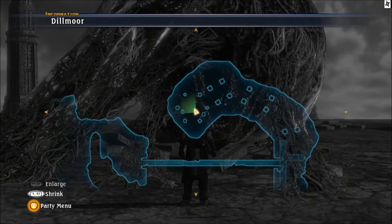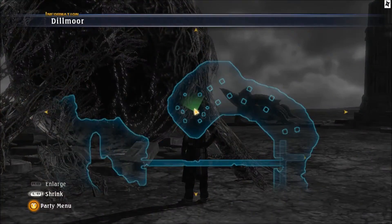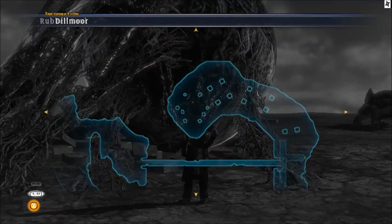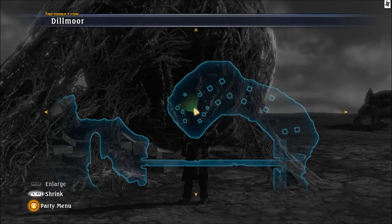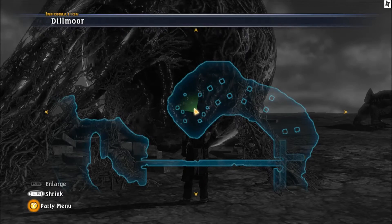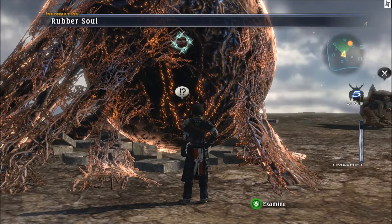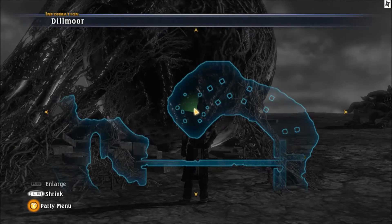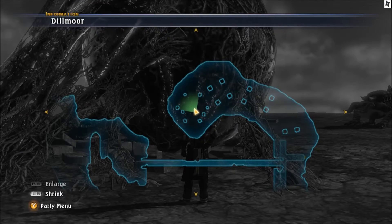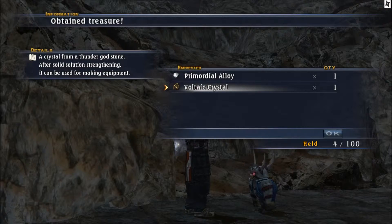Our next spot is here, but you have to remove the Rubber Soul first - that's covered in a different video. Once you do, there's a 40% chance to get the Voltaic Crystal from the remnants there, so it's actually a good spot. Let's move on to the next one.